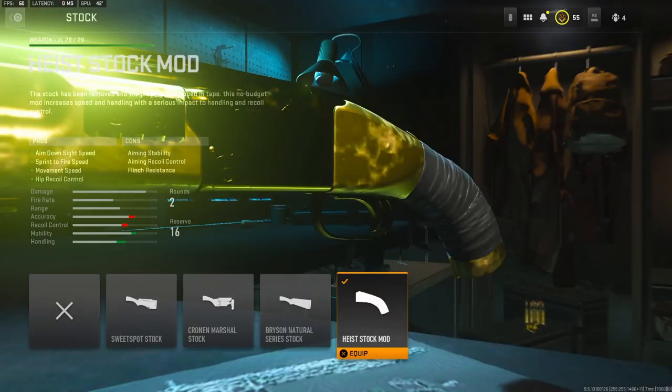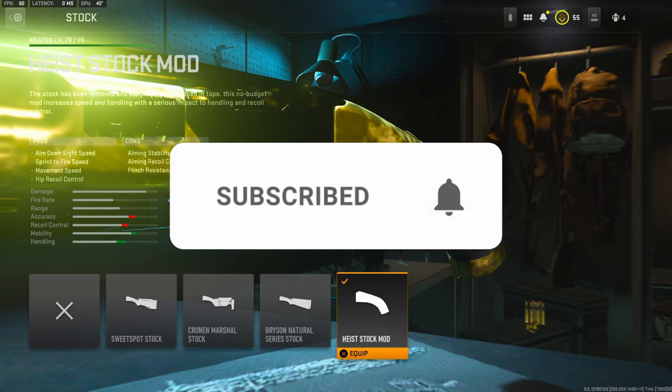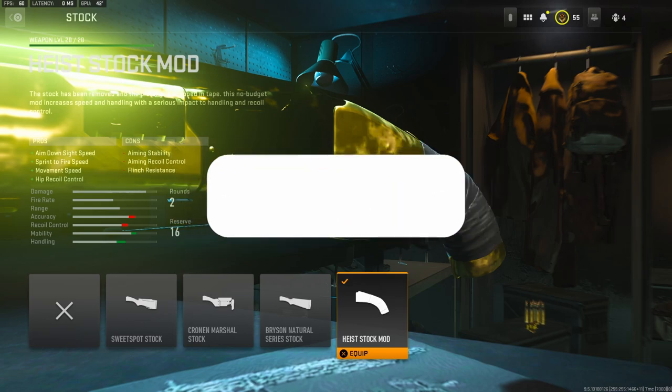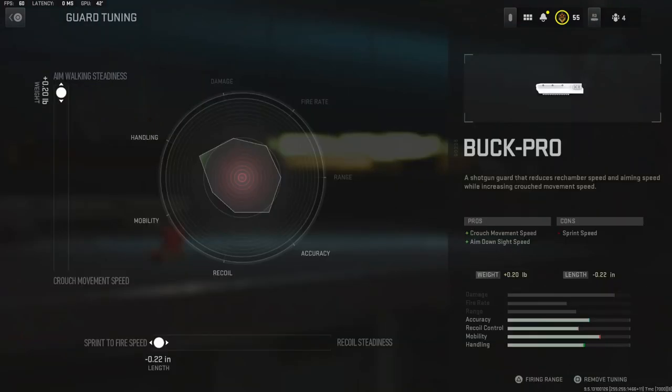On the stock, I'm going to be using the high stock mod. It adds aim down sight speed, sprint to fire speed, movement speed, and hip recoil control. There is no tuning on this stock. For the guard, I'm going to be using the Buck Pro. It adds crouch movement speed and aim down sight speed. For the tuning, I went with aim walking steadiness and sprint to fire speed.